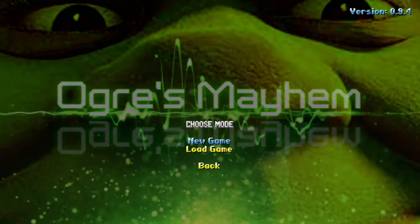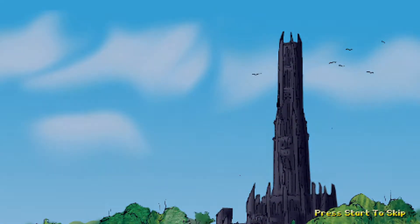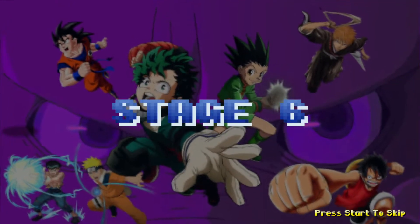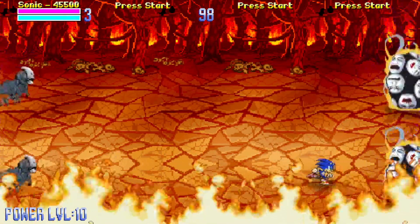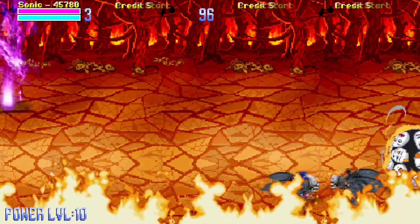Now we're going to stage six — same intro, same story, skip through that. This time I'm going to choose Sonic because we made an update to Sonic: we can now transform into Super Sonic. One thing we need to add is a helpful hint on how to move the dialogue along — we'll add that in the next release. This is one of our students' favorite characters.